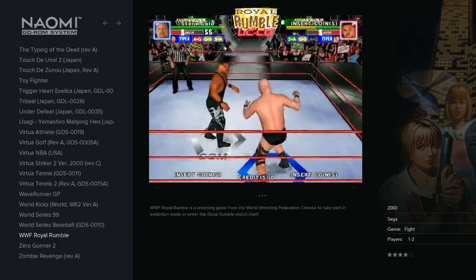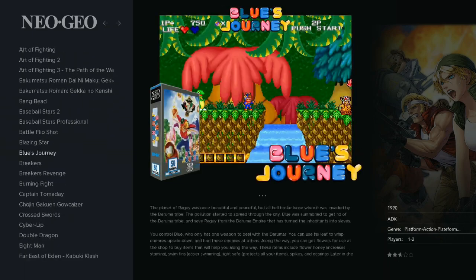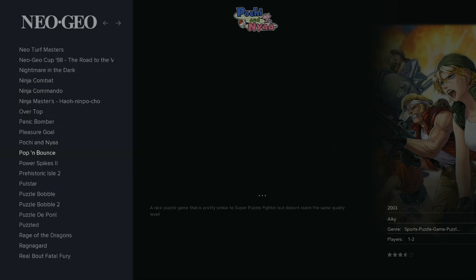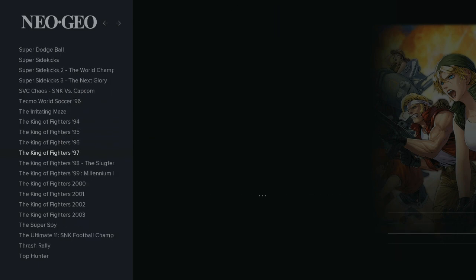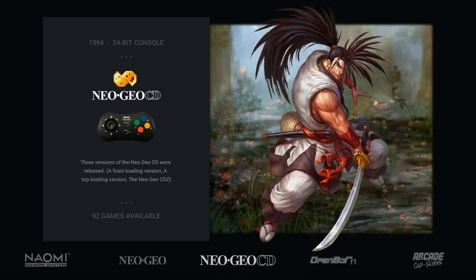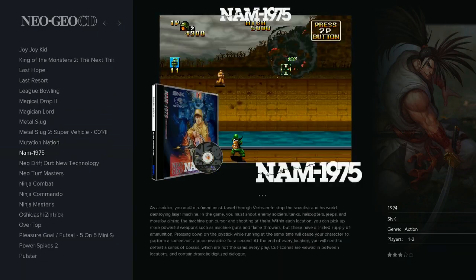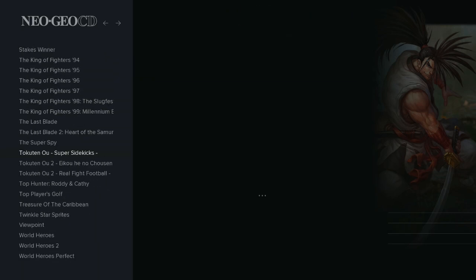Neo Geo has 140 games — pretty standard. This is going to be your Art of Fighting, Metal Slug, Fatal Fury, King of Monsters 1 and 2, all your Metal Slugs, Neo Driftout, Puzzle Bobble, Samurai Shodown, Super Sidekicks, all the King of Fighters, World Heroes, and Zed Blade. Neo Geo CD has 92 games — some duplicates, but you get the other versions as well: Metal Slug 1 and 2, Neo Driftout, Samurai Shodown, King of Fighters, World Heroes — perfect.